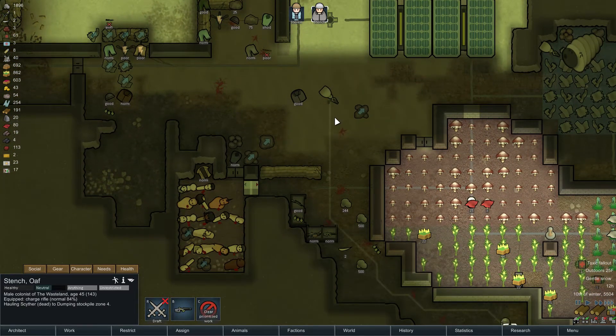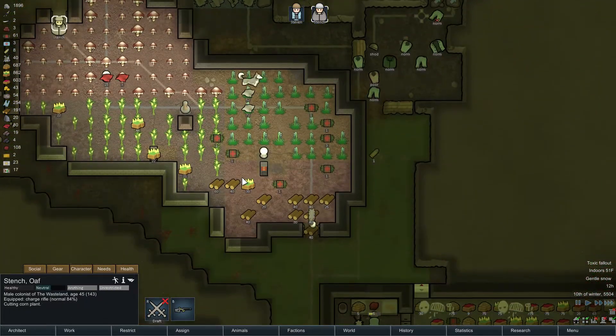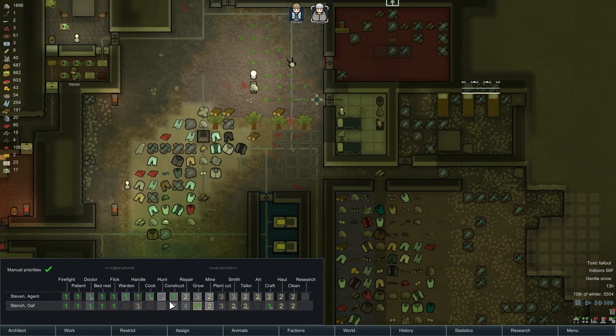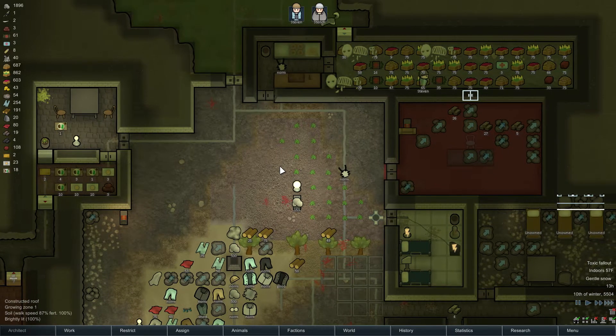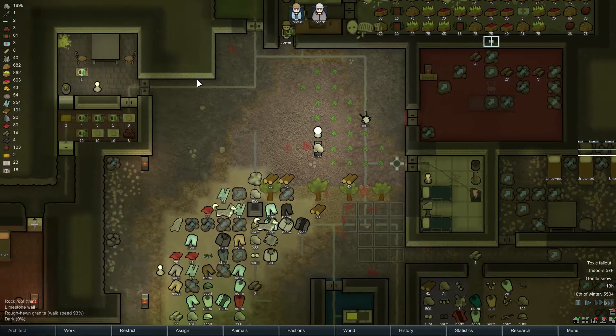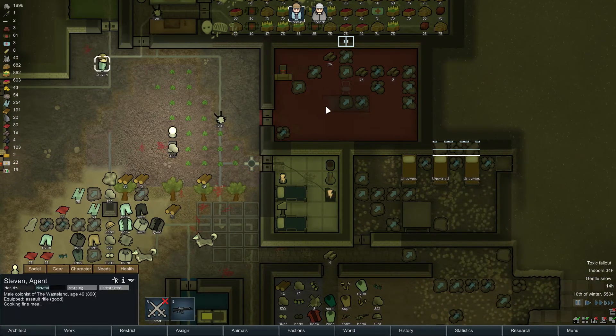I guess you can haul this Scyther then. We're back to cooking. How about constructing? Who do I have constructing? I'm keeping Steven, but he's doing it after cooking. Steven, let's have you construct instead - like this thing here.